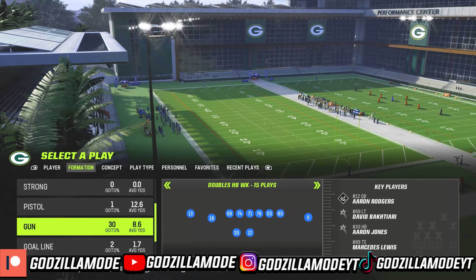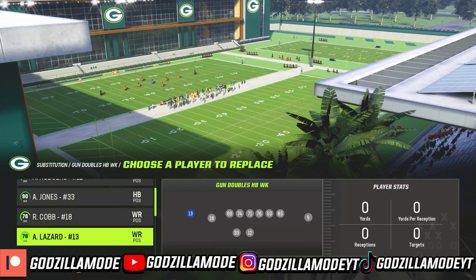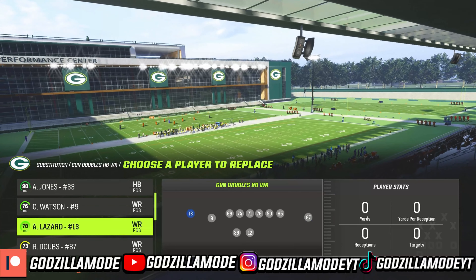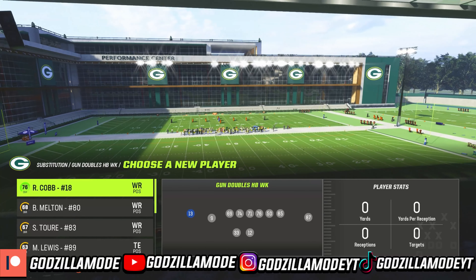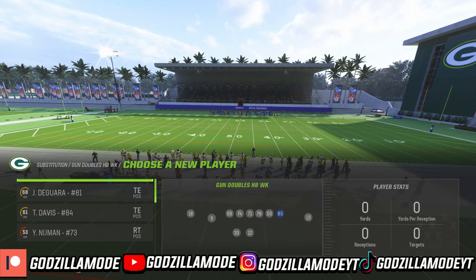What you guys want to do is go to substitutions first. Right here in the slot, number 18, you want to put your best route runner receiver. I'm going to put Christian Watson right there because he is very fast. And I'm going to put another good receiver right here — Adam Lazard. Make sure you always have your best tight end in the game.